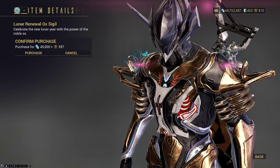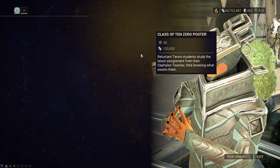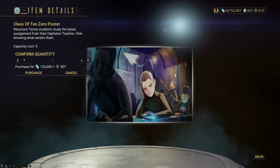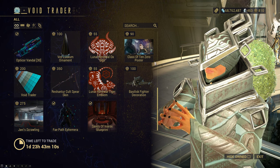We have the Lunar Renewal Oxilus chest piece — you can't really see it properly due to my chest plate. And then the Class of 10-0 poster, Eternalism, straight from the Zariman with paper airplanes. But if you'd like it for your dojo or your orbiter, you can get it here.